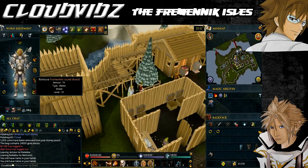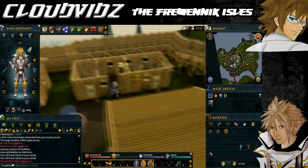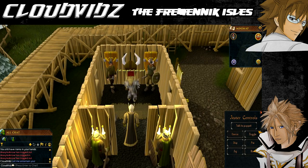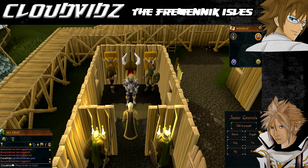Slug will tell you to spy on the Burgher and his aides one more time while wearing the jester costume and entertaining them. This is exactly like the previous jester section — entertain the Burgher with the jester controls while listening for the conversation. Again, I'll tell you the correct answers to report back to Slug.